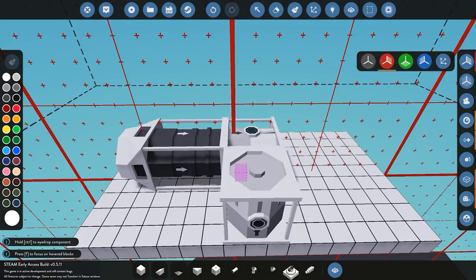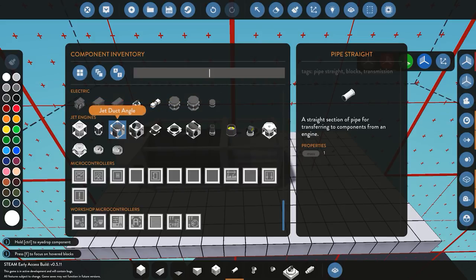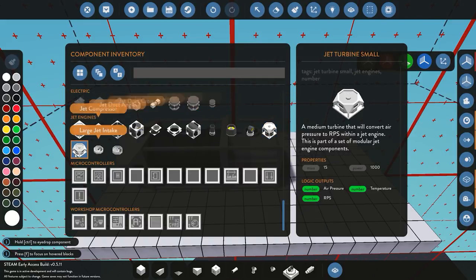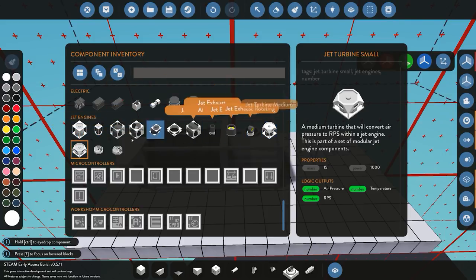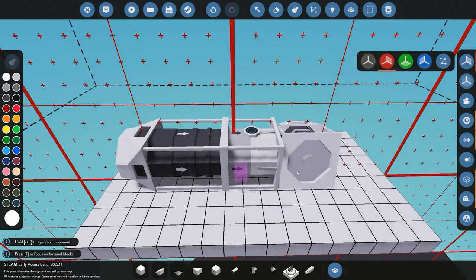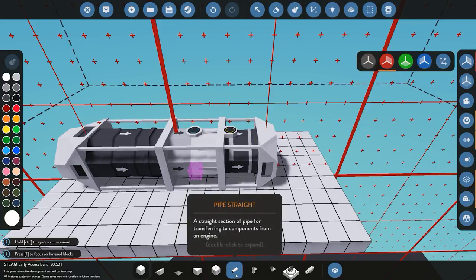If you rotate the combustion chamber you'll see it has an input for fuel - this is where it mixes the fuel with the air and combusts it. Pretty straightforward. The next piece is to choose between the jet turbine medium or the jet turbine small. The small one will not send thrust out of the engine itself - it will only send it out through the exhaust. The medium one is where you can divert the power somewhere else. Place it with the output facing the top, still making sure the arrows face towards the rear of the engine.